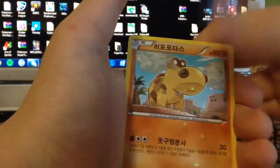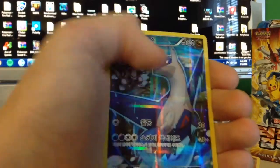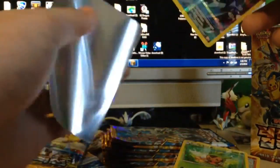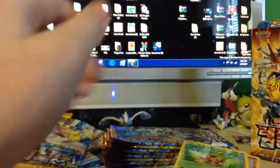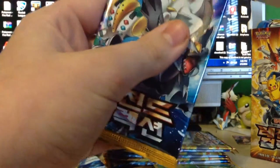Dedenne, Braviary, Hippopotas, Chespin - Latios! Dude, that's so cool. The cards are a bit bent but that's not too much of a problem. Hoopa Pack - give me that Pikachu EX. There's also a Pikachu EX.